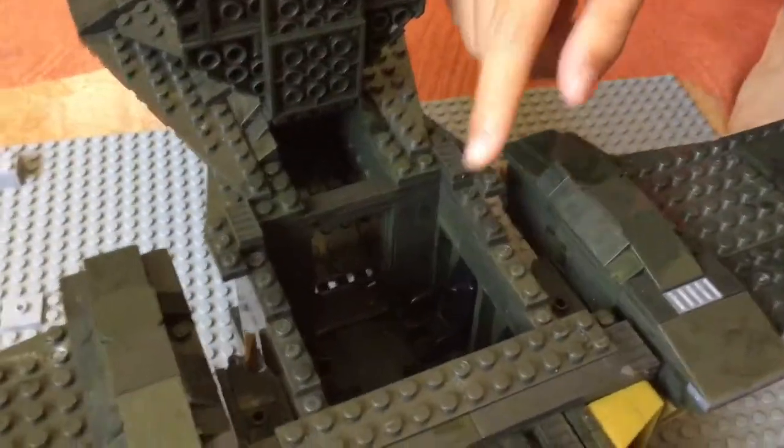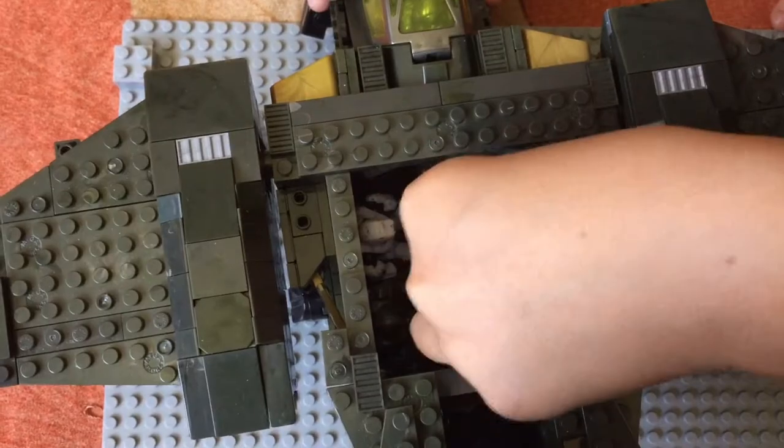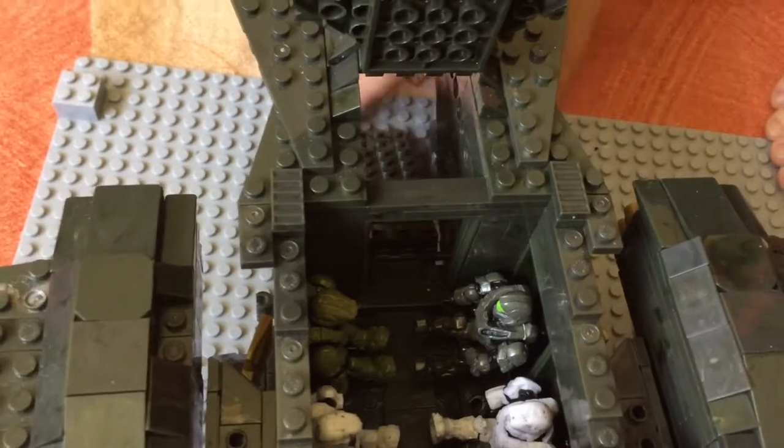The inside has four seats, and there is a place to store your guns right here. There's also an entrance way that you pull down to take figures in and out.